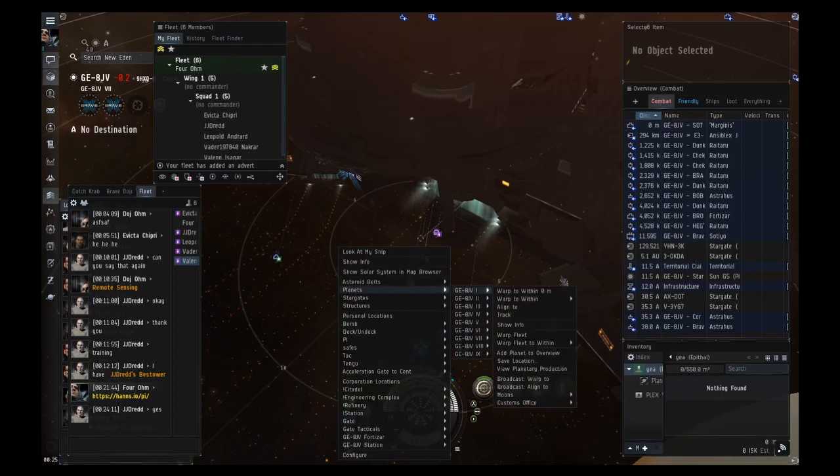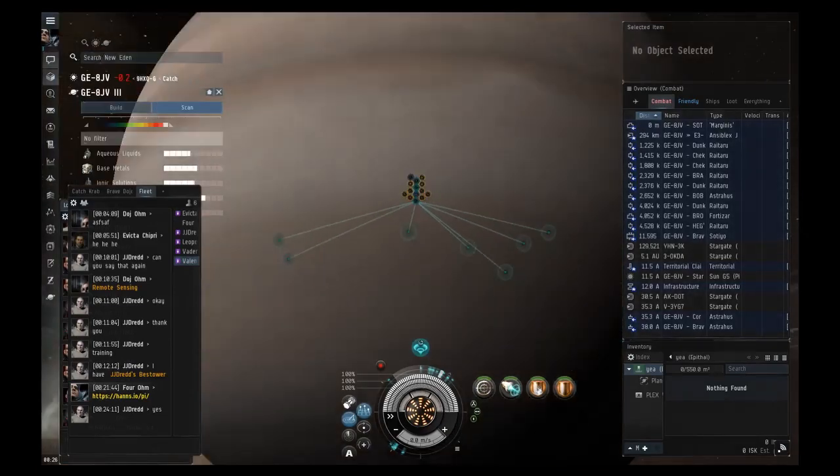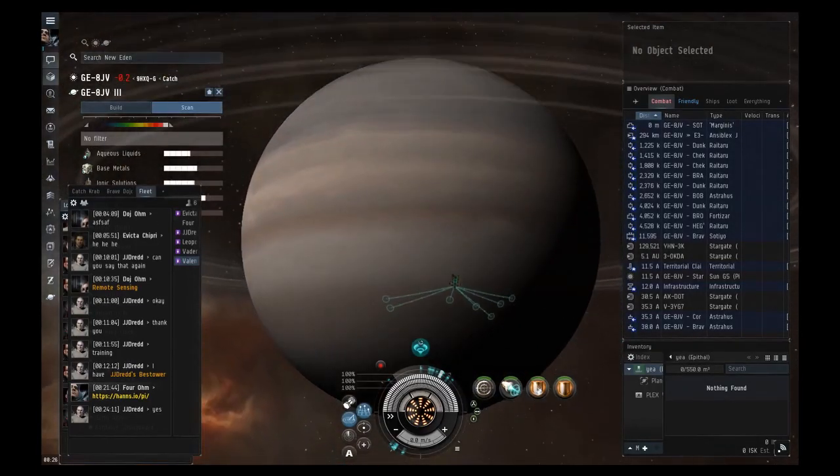Right-click somewhere in space, go to planets, planet three, and click 'View Planetary Production.' That should pull up a view of the planet itself.